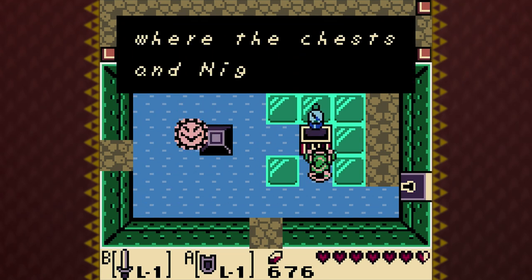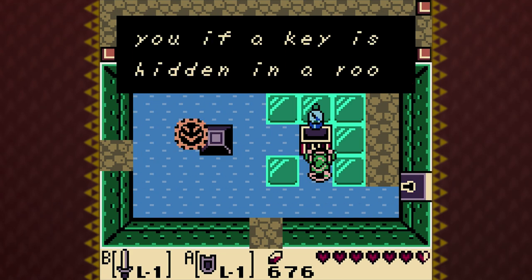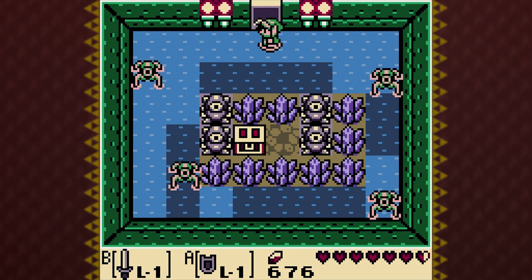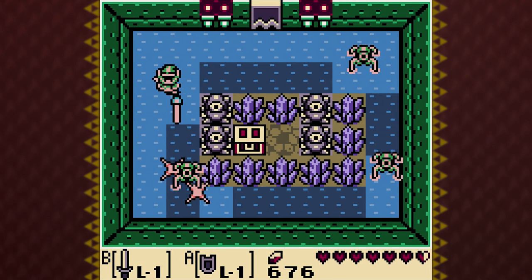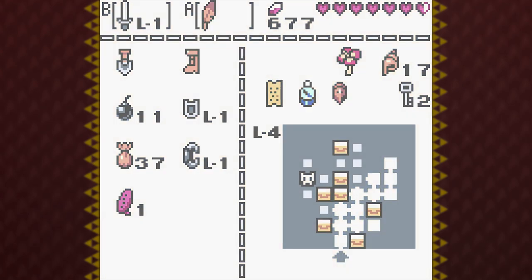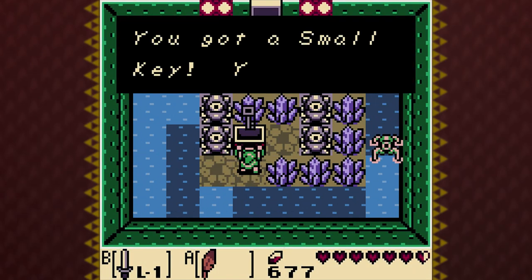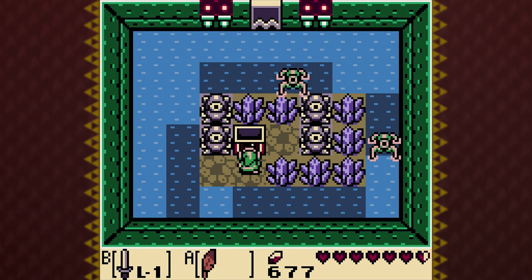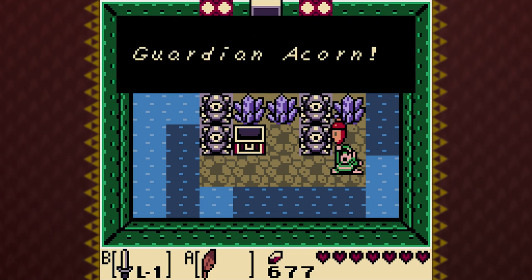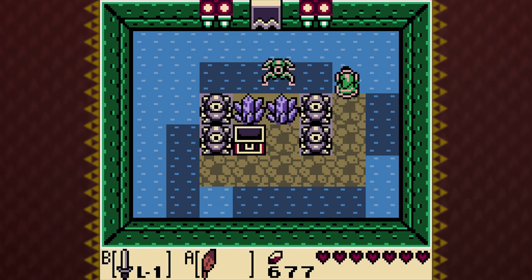The compass is certainly going to make it easy to find the chests if you don't know where they are. Let me head on down here. With that little jingle from the compass, you know there is a key in this room. Let me mosey on over here and grab the key. I was just about to say I'm not picking that up — I forgot that if you swipe your sword at it, you also pick it up.